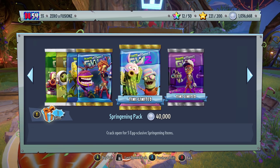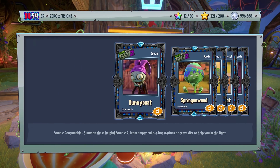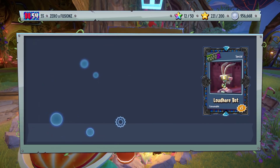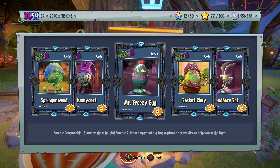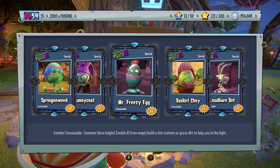This is a Springening pack — crack open for 5 exclusive Springening items. I'm not sure if there's going to be new ones or just old ones. And it looks like it's the same ones as last year. So if you've already got all the customizations from last year, don't bother opening these packs because all you're going to get is consumables — unless consumables are what you want.